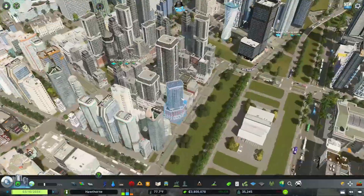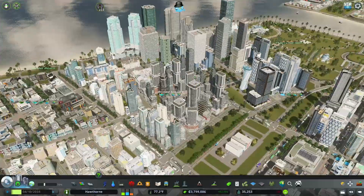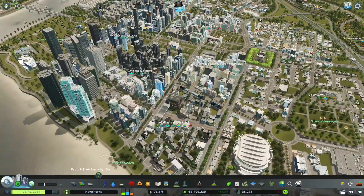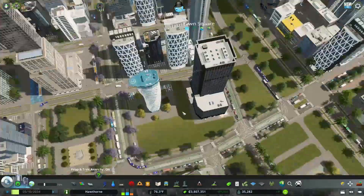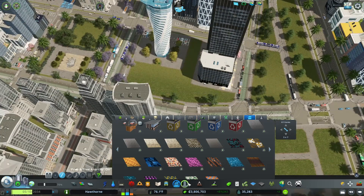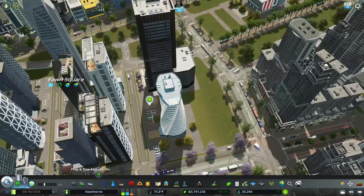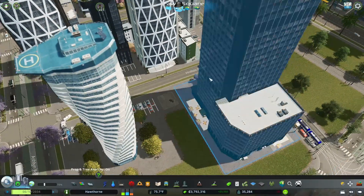Check out those buildings - those are pretty nice. I like some of these buildings, they look pretty good, a lot taller than some of the vanilla skyscrapers. Nice transition from lower density buildings. And you know what I want to put here - you probably guessed it - the bronze panda. I would love to put that right there. Nice little financial district decoration going on.